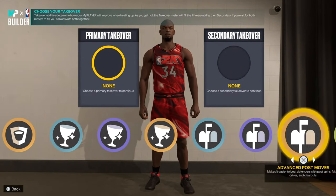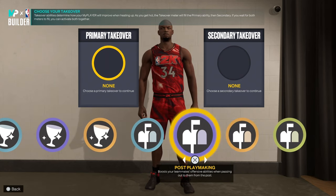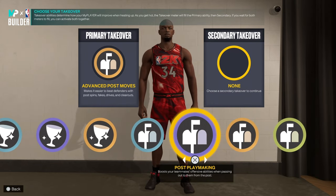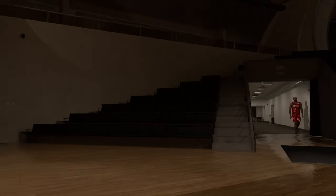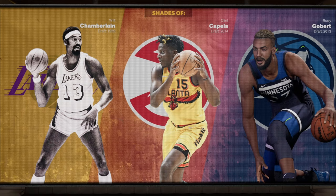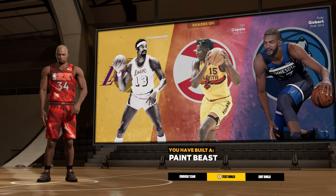Alright, and for his takeover, I'm gonna go ahead and go with post moves for drop steps, and the chorus power back down. This is gonna be an amazing way — paint beast. I'm gonna show y'all how I do the badges.